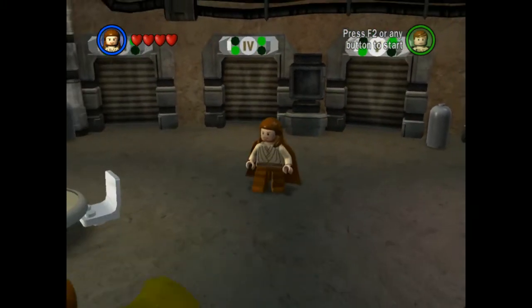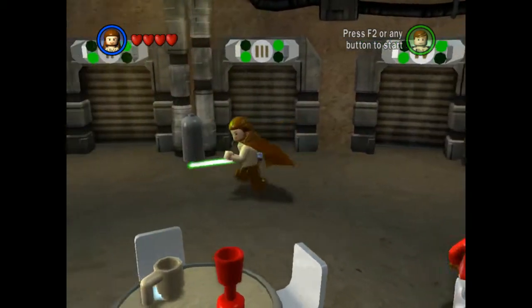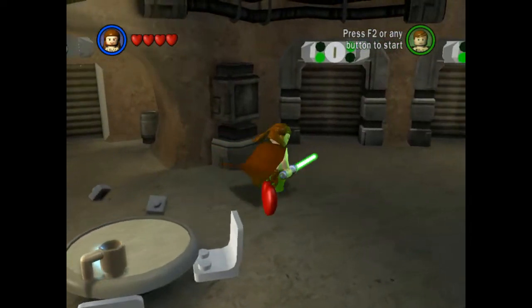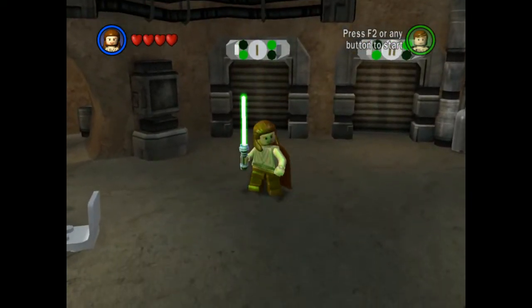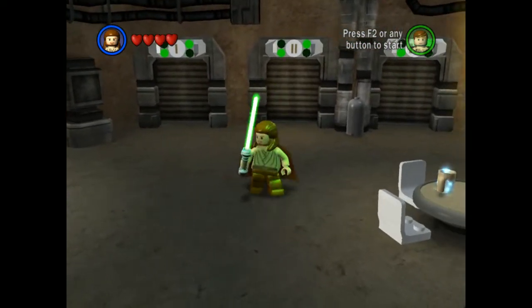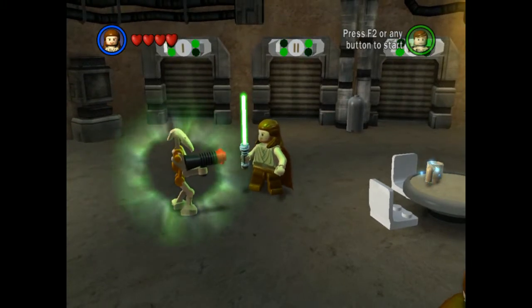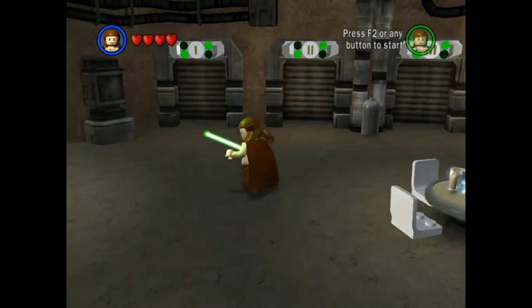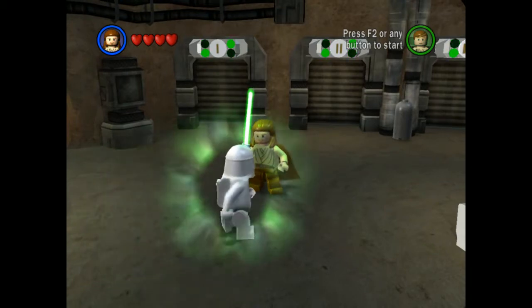Before we get in there, I want to show you a few things. Last episode we purchased a few red bricks. One of the red bricks gave us the ability to equip our lightsaber for a super smash - so when we do our Jedi smash we do something much more powerful. It travels much further, you can see the radius, it affects more people, and it one-shots enemies. Normally the Jedi smash only dealt one heart of damage, but now no matter how much health your enemy has, this will one-shot them.